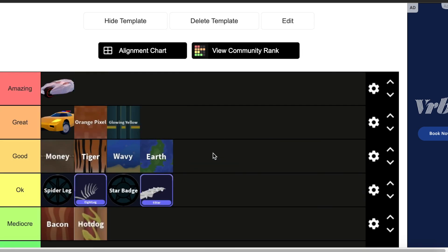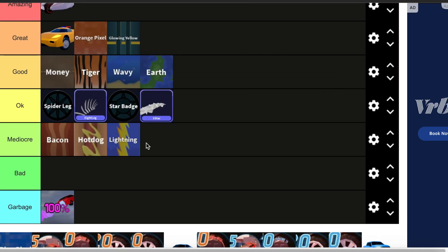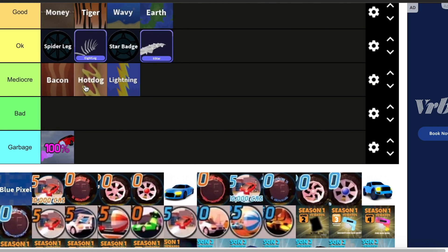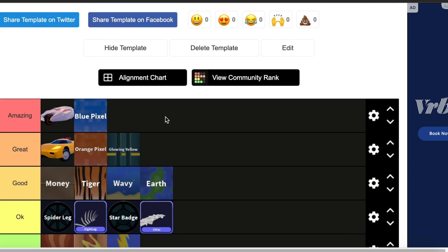Then we have the Earth skin — this will go in good, it's also a pretty solid skin. Then we have Lightning — it'll go in mediocre along with those two. It's basically the exact same thing, just a stripe down the middle. In my opinion, these three are pretty lazy. Then we have the Blue Pixel. This goes in amazing. I love this skin a lot, and I use it all the time.